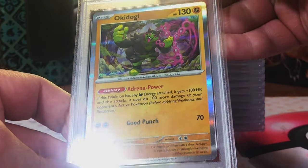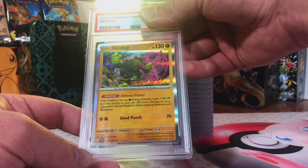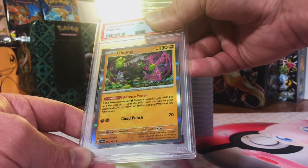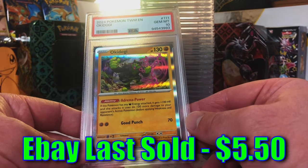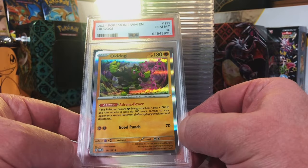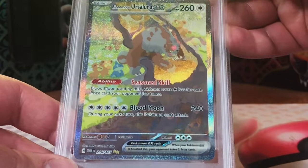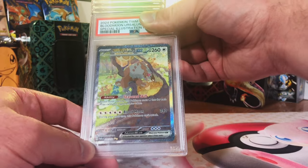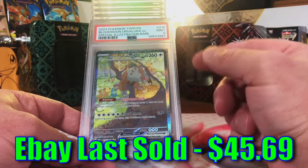Okidogi Holo - I know nothing about this Pokemon. I graded it because I love the artwork and the name is hilarious. I'll guess a 9. Gem Mint 10! Love the name - Okidogi! Blood Moon Ursaluna EX Special Illustration Rare - I'm going to guess a 9. Mint 9! I will take that.